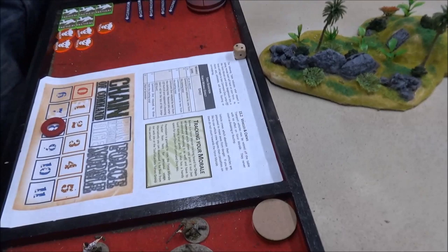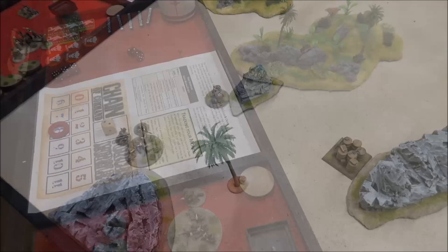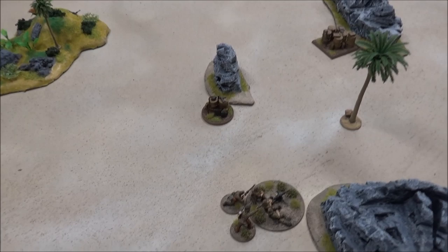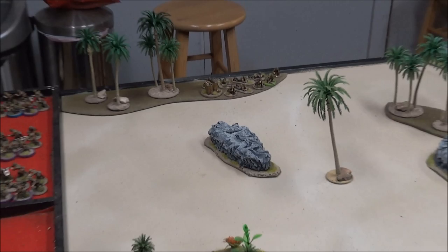That's it for the inaugural USMC phase. Let's go into the inaugural Japanese phase with Lieutenant Tanaka. With just a one, Andre brought in the machine gun — right out there, no entrenchment, which I'm kind of surprised about, machine gun sitting out in the open. And then with the two, he brought in the knee mortar squad off the jump-off point over there. That was all he could do.